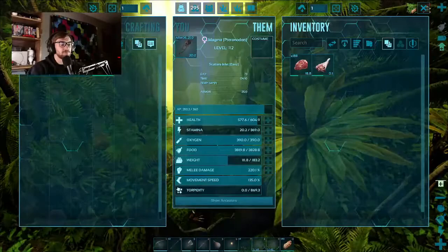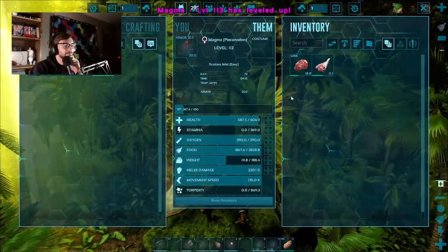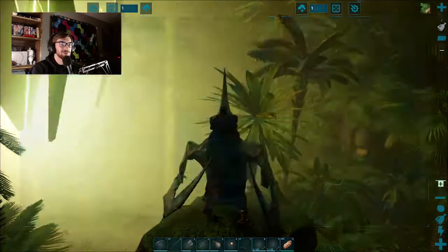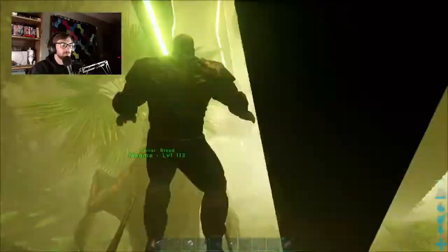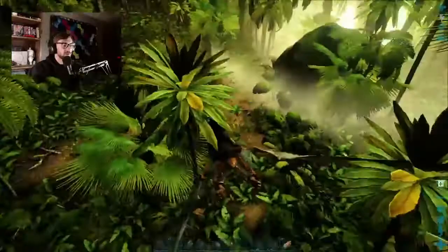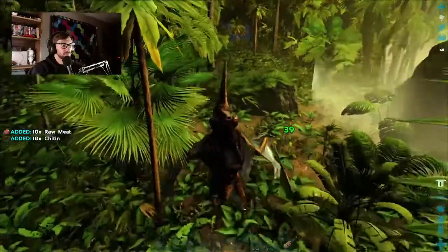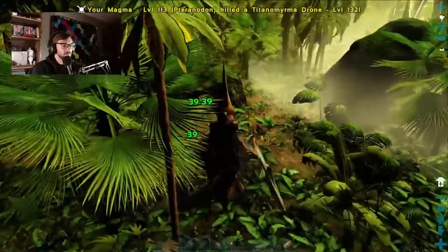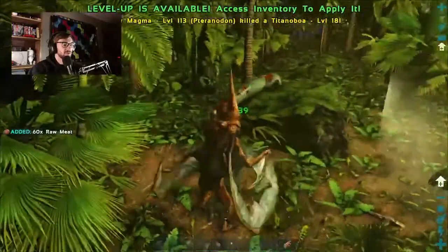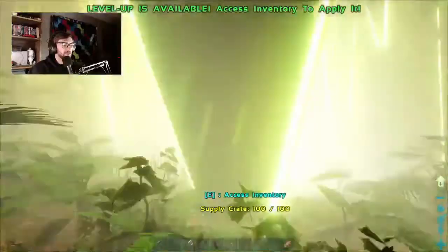I'm going to fight all these bugs, dude. Oh, we have a lot of bugs - getting more weight. We're going to need as much weight on this guy as we can get. I heard a snake and I instantly just - nope, get off the ground. We can keep the snake at bay. Our pteradon is so good - Magma kicks butt.